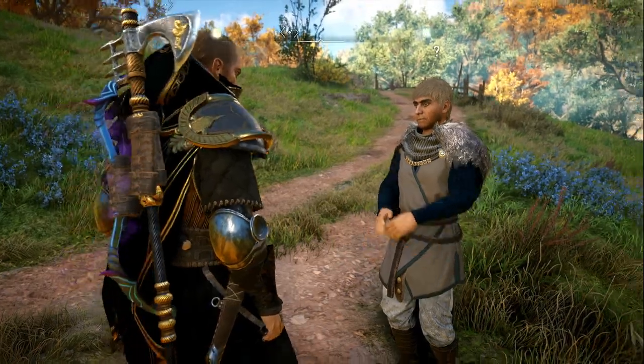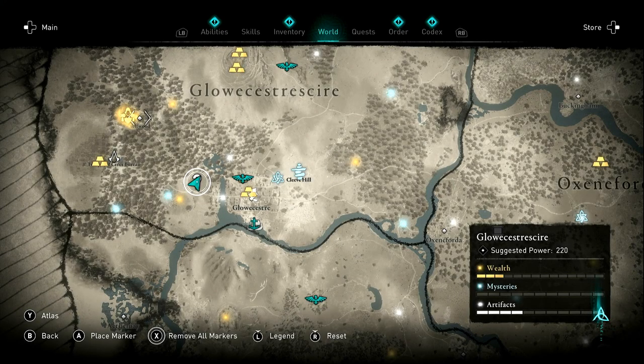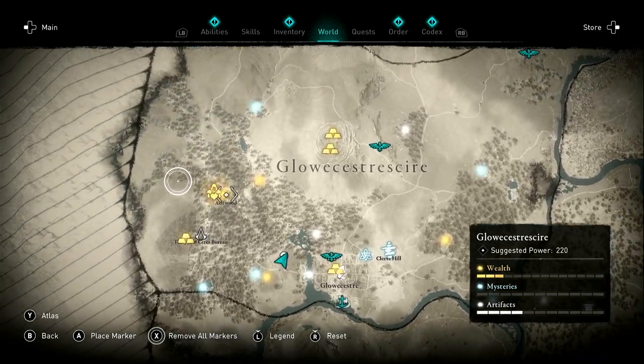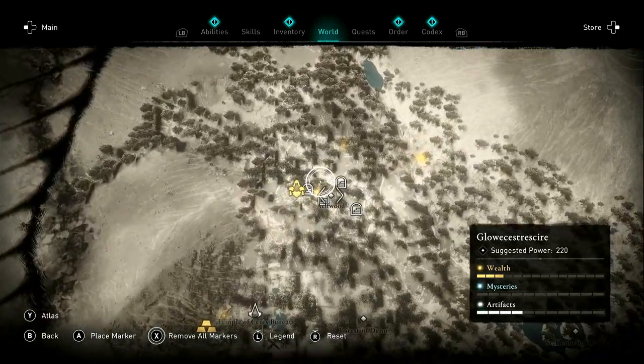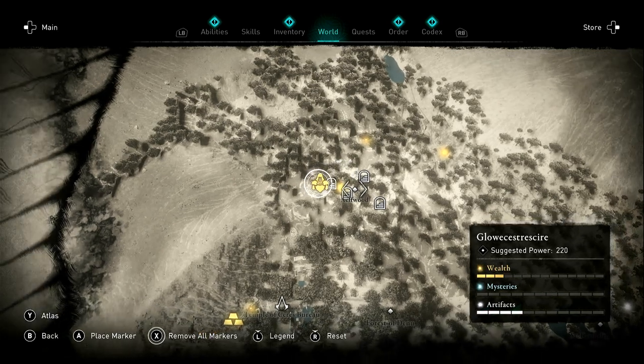So if we go for gear, what he'll do is mark something on our map. If we go back to the map, we'll see that he's turned one of these bright yellow orbs into the icon you would normally see for gear — treasure, like gear. That's what they do.